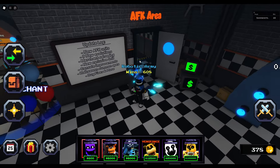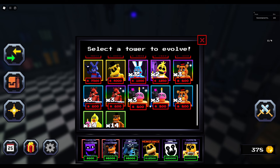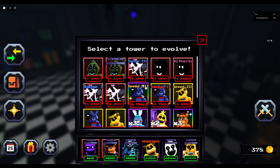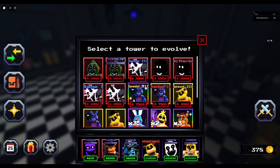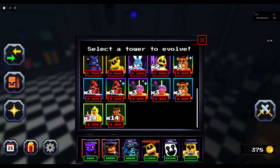This is the new unit here, Super Freddy — so it's like a superhero, but pretty fast. But if we go here, you can see I have a Freddy. We can go ahead and evolve all these units.